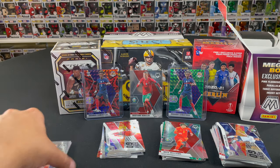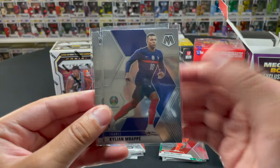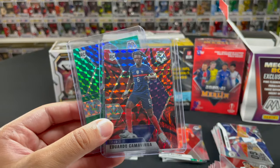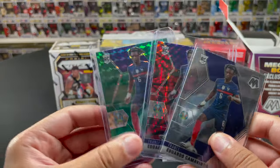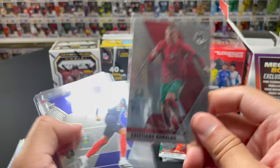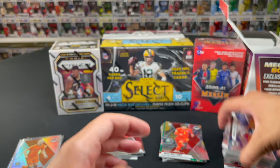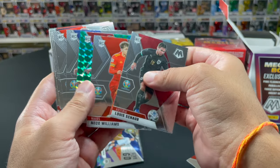To recap: we got an Mbappe base, a Camavinga base, a blaster exclusive green Camavinga, and a mega box red reactive Camavinga — we got the trifecta! Three different versions of Camavinga, which is super cool. The only one we really missed was a silver Camavinga. Low floor but always a chance of something really high value. Definitely a lot of base cards — more than enough to complete the 200-card master set.